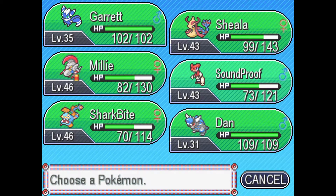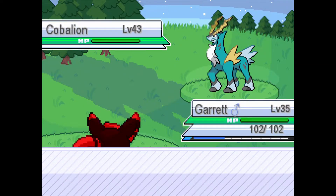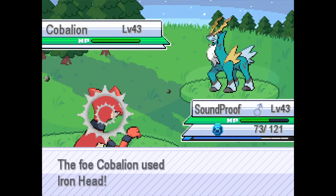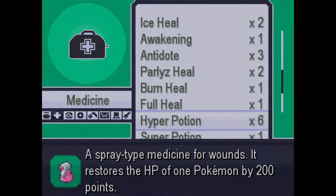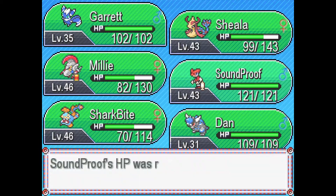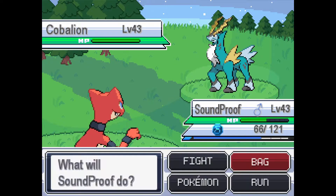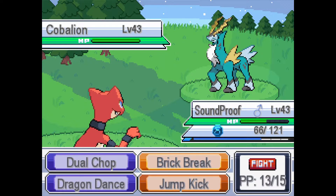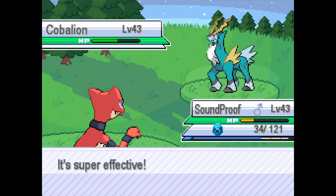Soundproof will have to take a hit from Cobalion. We can take one Iron Head — it's a close one. Using a Hyper Potion. Then taking more damage. Using Retaliate — that's fine. Brick Break doesn't even do half to Cobalion. Just don't use Sacred Sword please.